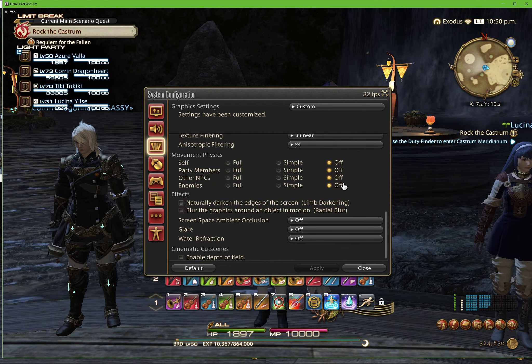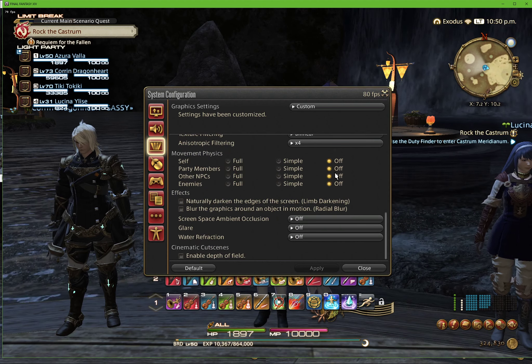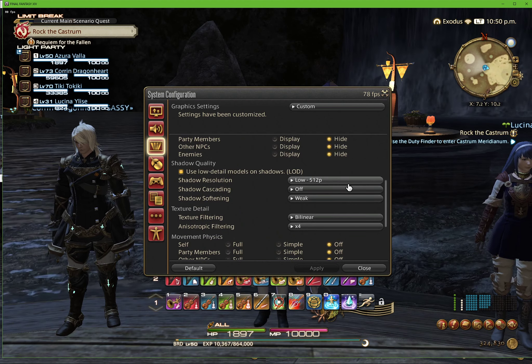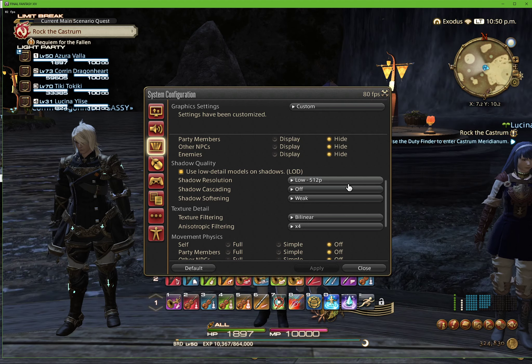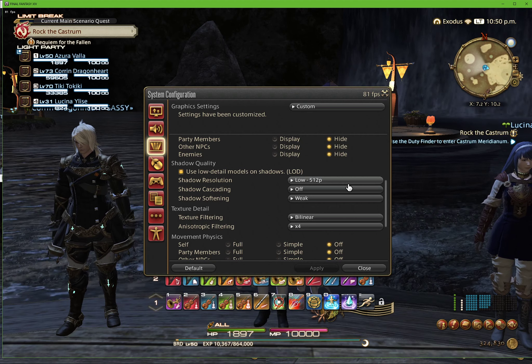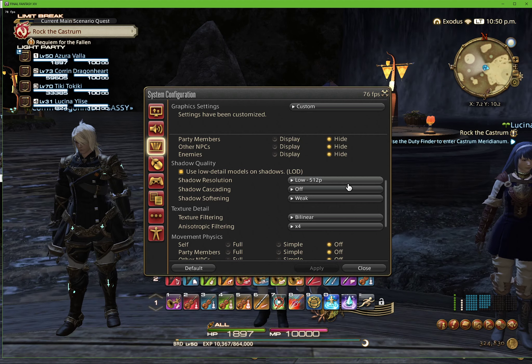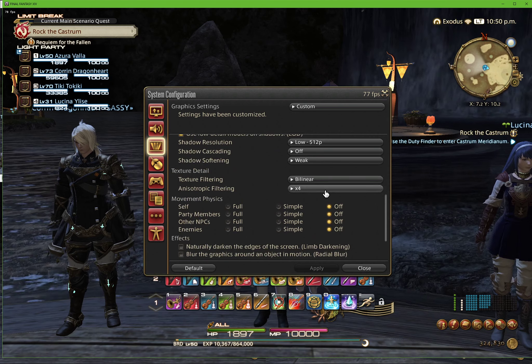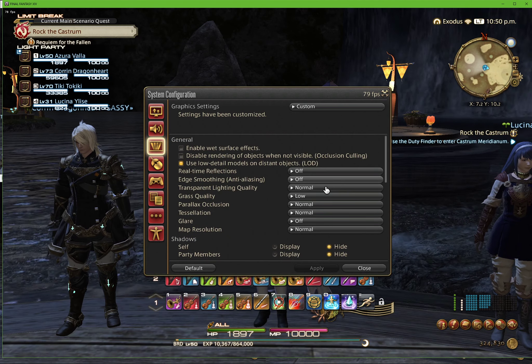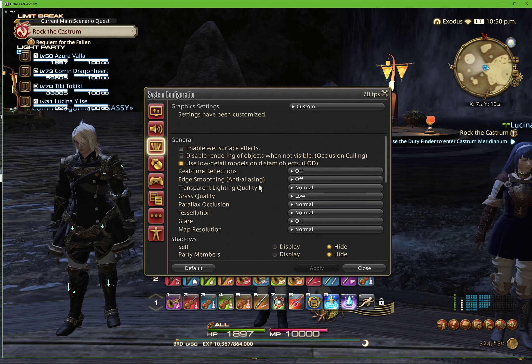We want minimum settings for all the Bards. Generally, if you set everything in settings on your first Bard and then launch a second one and so on, it'll automatically pick up on these settings — not always, but usually. Make sure everything is off, everything is low, as simplified as possible to make it easy for your computer to run these windows.